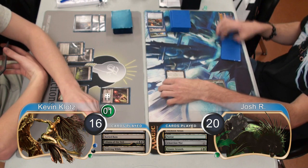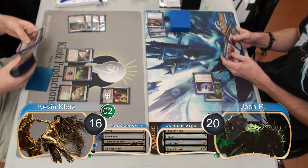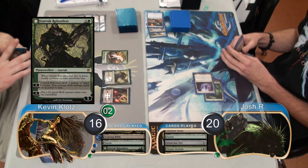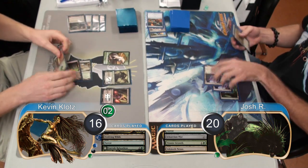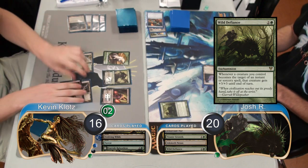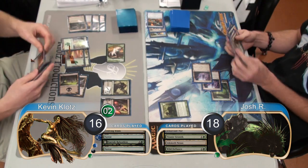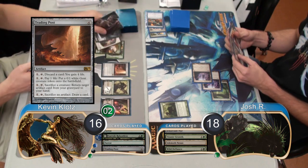He hit me with his Nexus again and then at the end of his turn, I found myself a Forest with my Evolving Wilds. I then played a Garruk Relentless and made myself a Wolf Token. Josh laid down another Inkmoth Nexus and played a Wild Defiance. I then attacked with my Wolf, taking him down to 18. Then post combat, I played a Trading Post and made myself another Wolf Token.